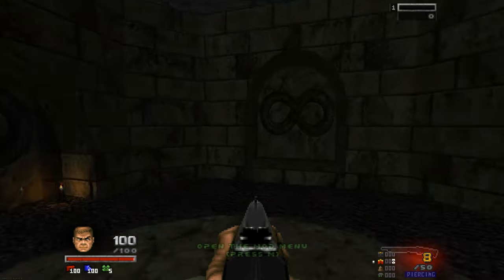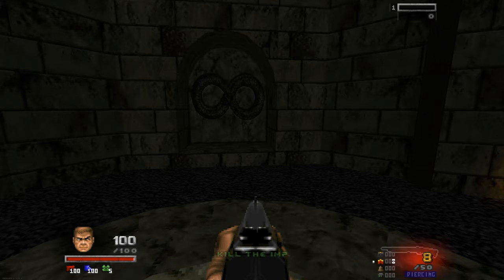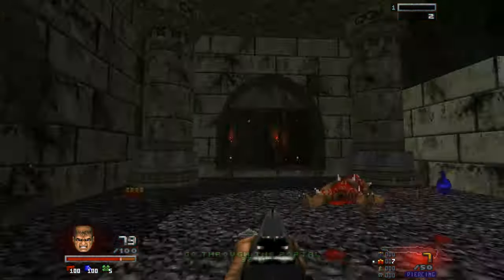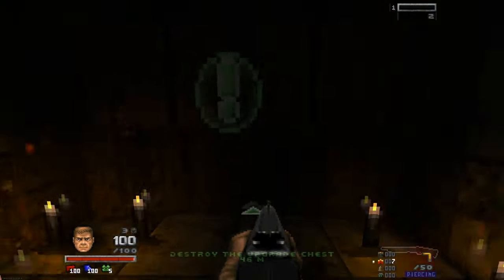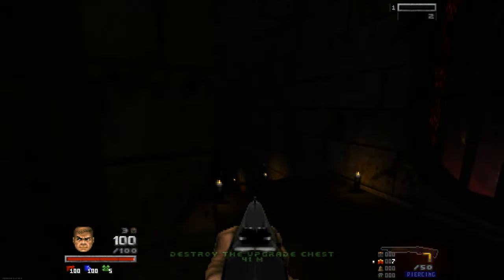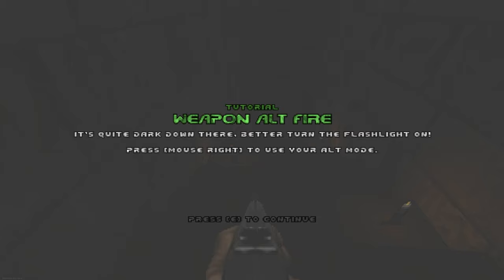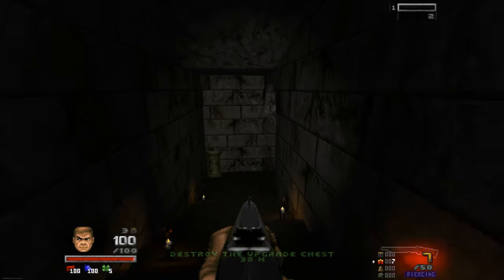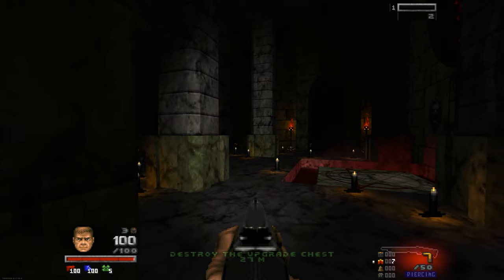Press E... how do you open that? Press M — oh that's cool, very confusing though. Okay, that's actually nice sound effects, I'm not even gonna lie. Open sesame — oh that looks cool, it's like a rune altar. All fires. It's quite dark down there, better to turn the flashlight on. Okay, gotcha. That's kind of cool. Oh, destroy the upgrade chest!